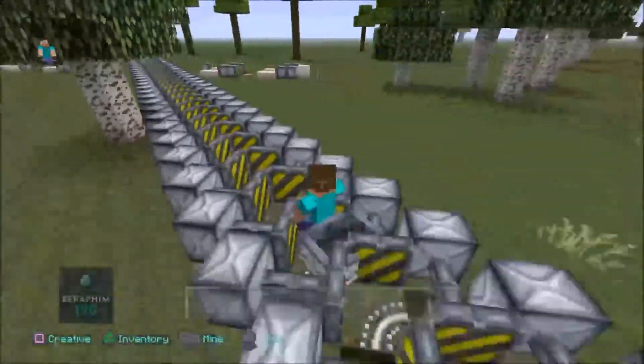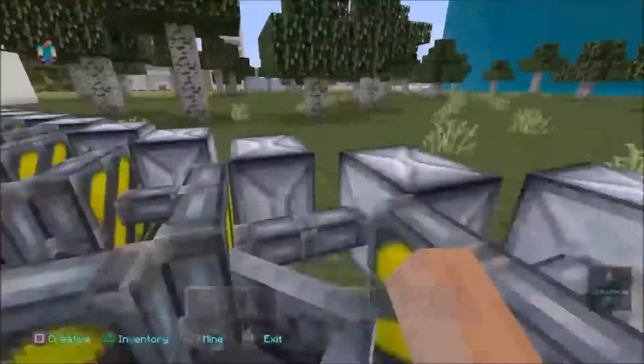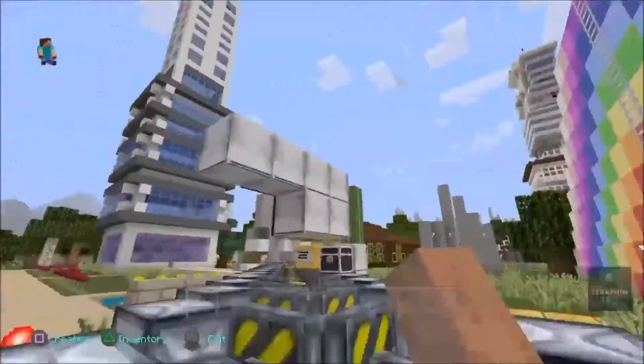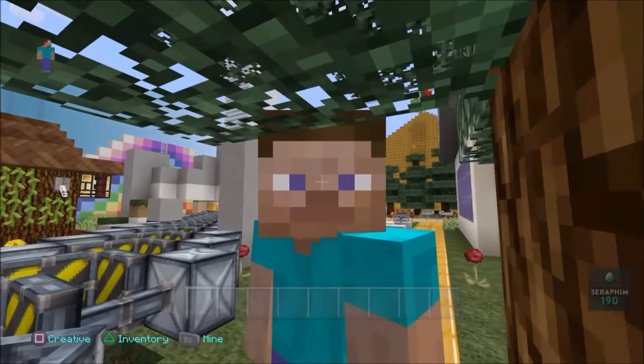Check this out guys — is this not the fastest you can go in Minecraft? This is freaking epic guys. Look how fast I'm going. I'm going at light speed, about 300 miles per hour right there guys. Wow, that was pretty fast. Let's do it again.